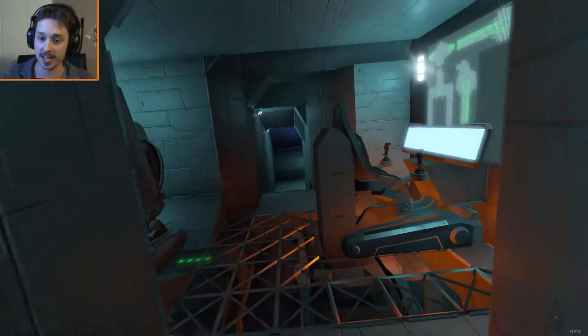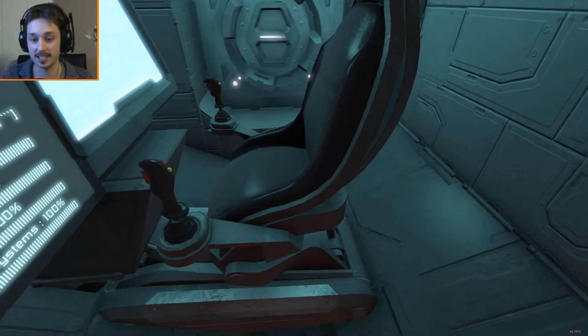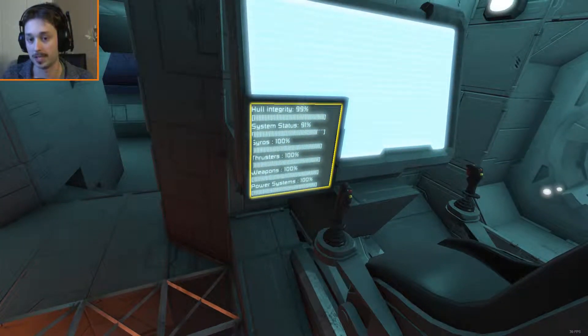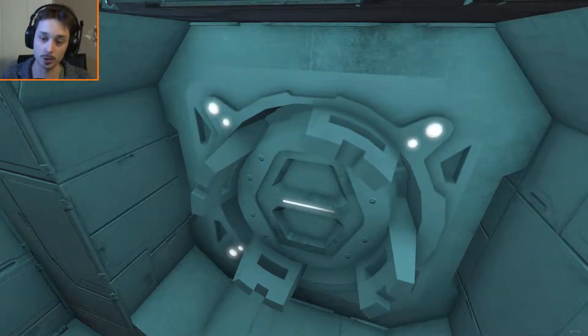Now if I come around here, this is the little control room — that's where you drive it. And this is the little missile turret chair. On this little thing we have like the whole integrity system, basically telling you everything you need to know about your ship. That is just a decorative door.